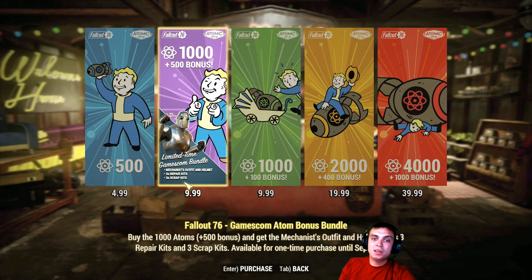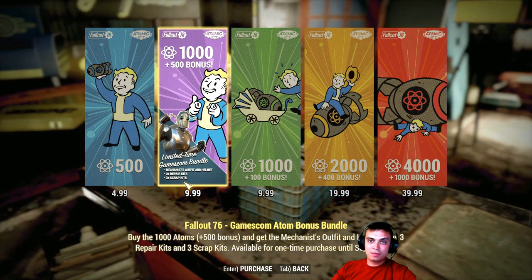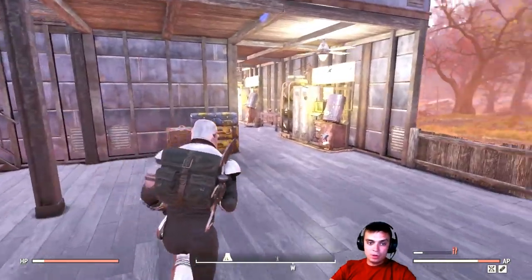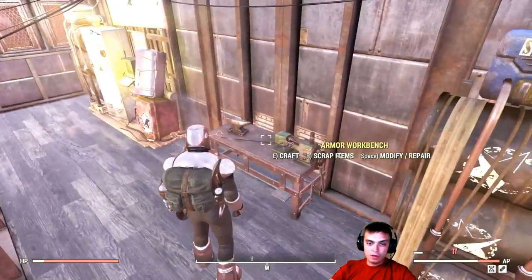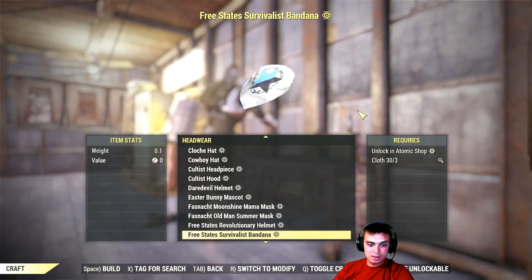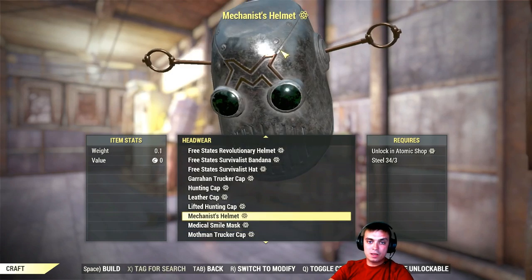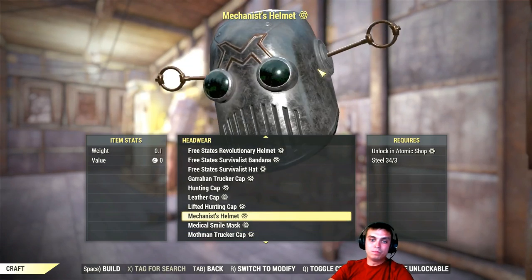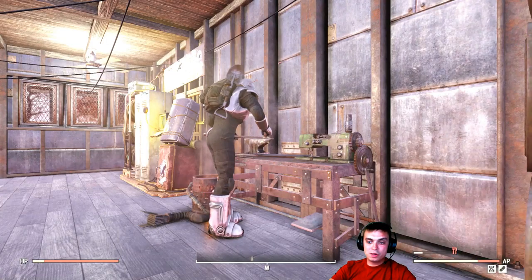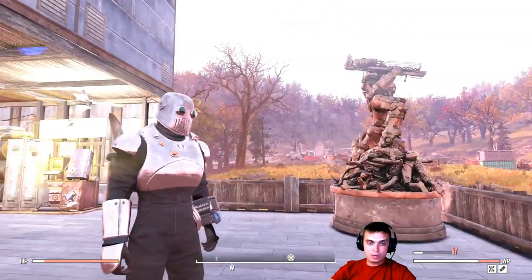Keep in mind, on PC — I faced this a second time — as soon as I bought the bundle, I was not able to craft the actual outfit. So if you navigate to the crafting menu and you do not see the Mechanist outfit listed there, you'll need to restart the game. When I restarted my game, everything worked and I managed to get my outfit running.